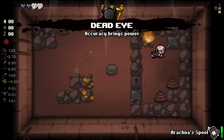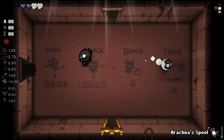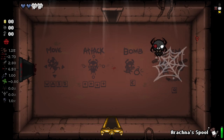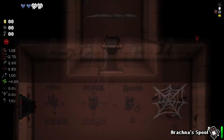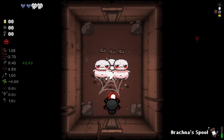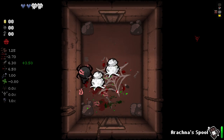First of all, getting Deadeye off the bat is very nice. Basically this character, for one, is cute as a button, but also has this spool thing here — we can throw it and it regenerates. It leaves a cobweb on the floor, and enemies killed within that cobweb turn into egg sacs at the end of the room. They hatch into various different spider types, all of which have different effects. We'll try and show that off now, and you can see it also slows them while they're on top of it.